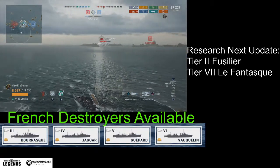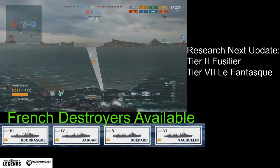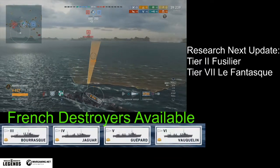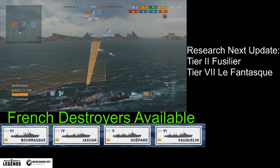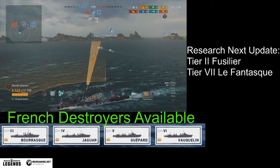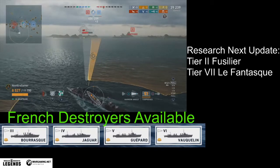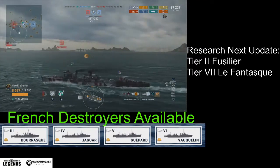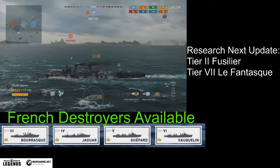Now let's look at what it means for the French commander to be here and what he's going to be on. We've got these French destroyers coming out, and they are all going to be a Fast and Furious playstyle — very fast ships with great guns, but they do not have smoke. No smoke at all, which for many players is already a big no-no. However, it's a high-risk, high-reward playstyle, so if you try them out, don't be afraid to die — just keep practicing.